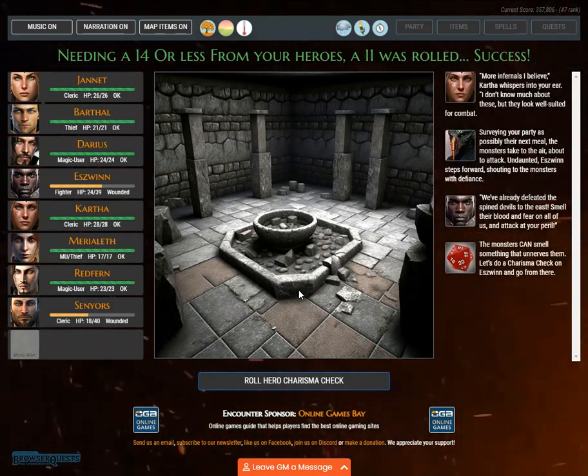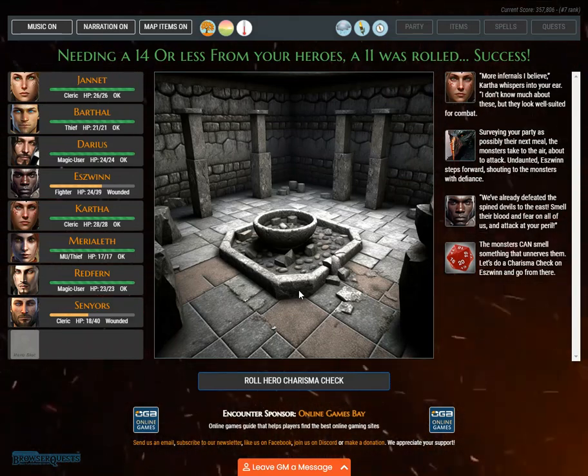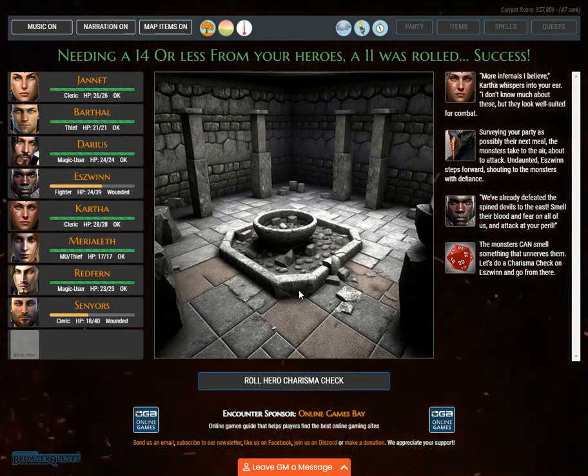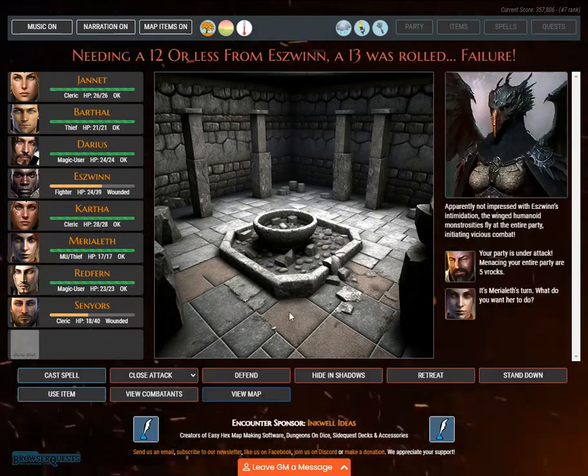Needing a 14 or less from your heroes, an 11 was rolled. Success. 'More infernals, I believe,' Kartha whispers. 'I don't know much about these, but they look well suited for combat.' Surveying your party as possibly their next meal, the monsters take to the air about to attack. Undaunted, Eswin steps forward shouting, 'We've already defeated the spined devils to the east.' Needing a 12 or less from Eswin, a 13 was rolled. Failure — the winged monstrosities fly at the entire party, initiating vicious combat.